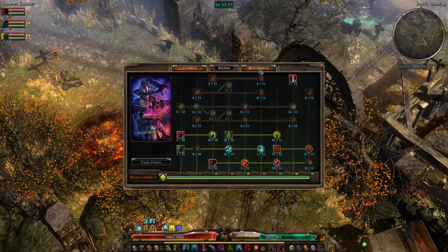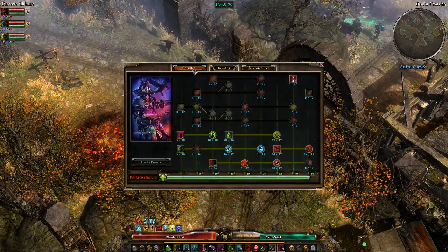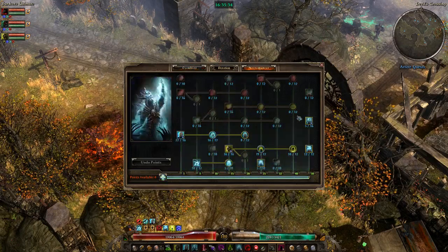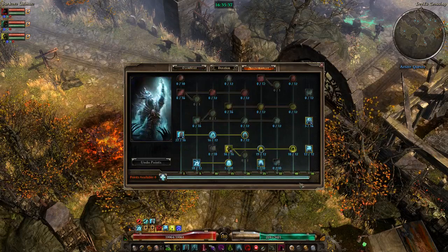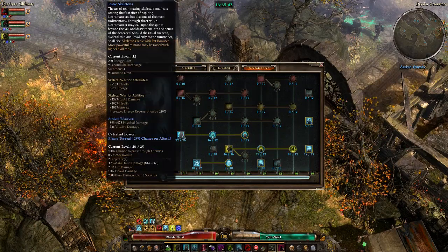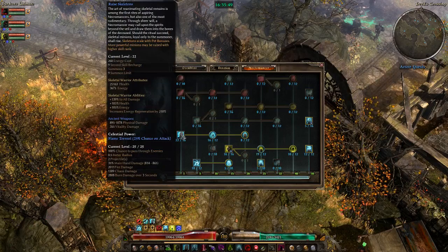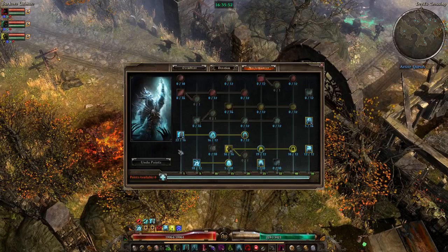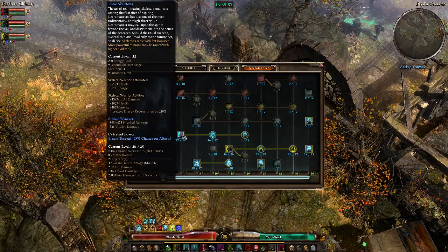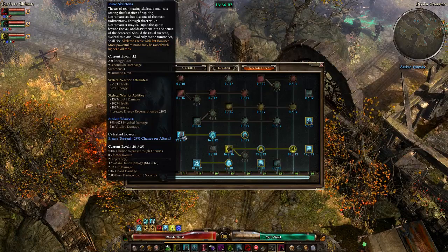On to the basics of the build: this is primarily a Necromancer — that is the main mastery. It is supported by Occultist. More or less, Necromancer supplies your minions and Occultist buffs the hell out of your minions. The main part of your army is going to be Raised Skeletons. You want to have this as high level as possible. It gives you eight to nine skeletons depending on how over-level it is. The higher level you have it, the more flat damage they get. It needs to be leveled as quickly as possible.